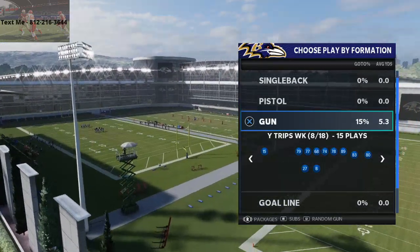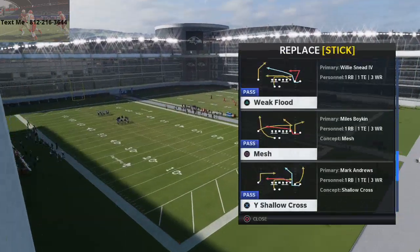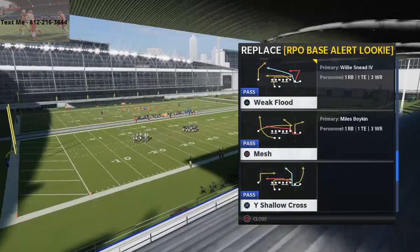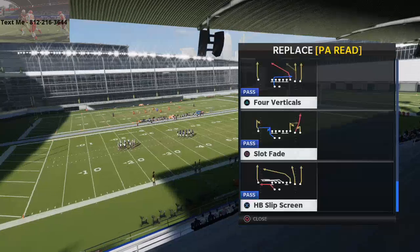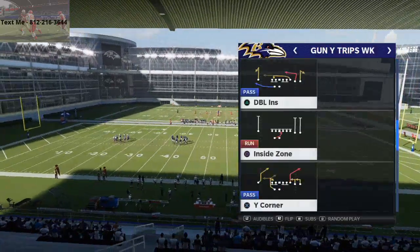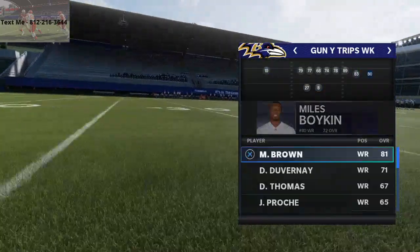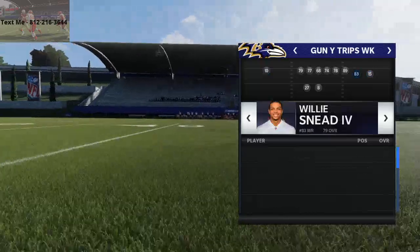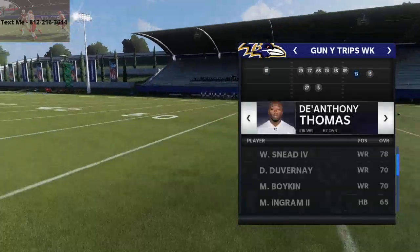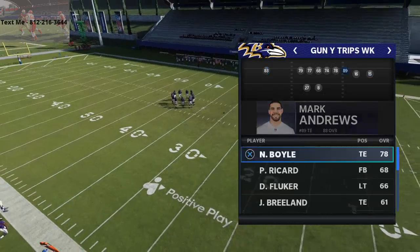So why Trips Week? The mini scheme I'm going to be talking about is Weak Flood, Mesh, and Shallow Cross, and then I personally like Slot Fade or the Slip Screen. You want to have your best route runner on the far right side of the screen — that's going to be Marquise Brown for the Ravens. I'm also going to put D'Anthony Thomas in the slot on the left side, Willie Sneed at the other receiver spot, and Mark Andrews at tight end.